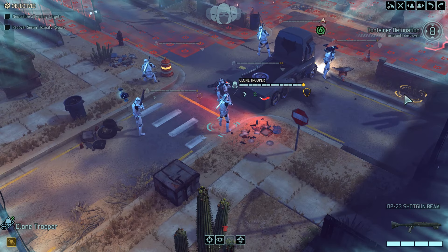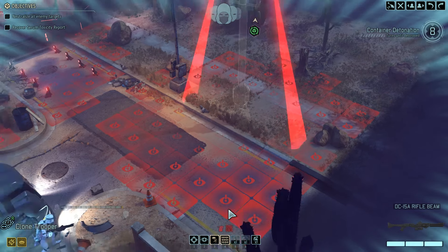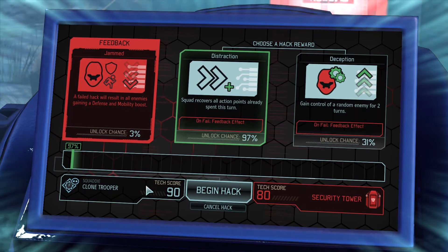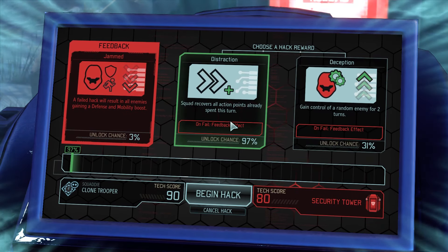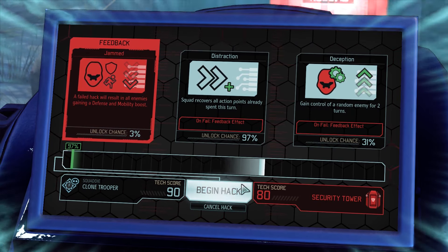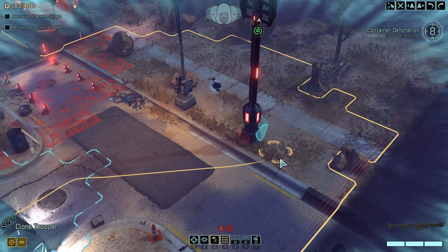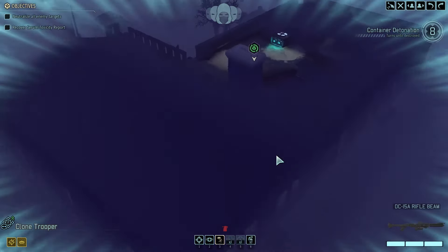I'm covering my back right now, making sure we're protected. Let's play around with a hack here and see how easy it'll be. A 3% chance to fail this — look at that. We actually just recovered all of our action points this turn. We are going to be unstoppable. Not to mention we can pass by freely. We're still concealed right now, so I need at least one person to chill and be ready to go into Overwatch.